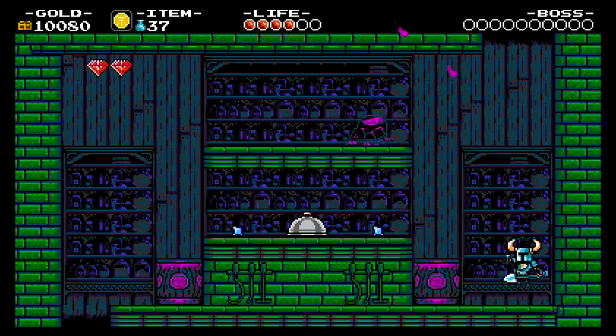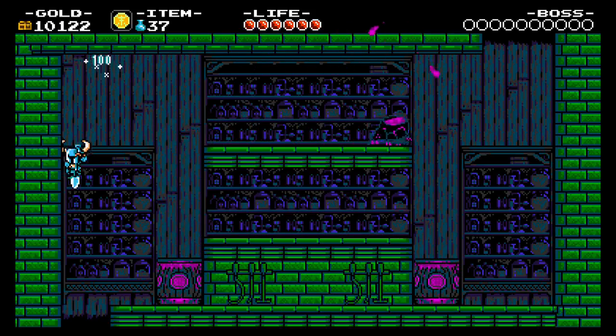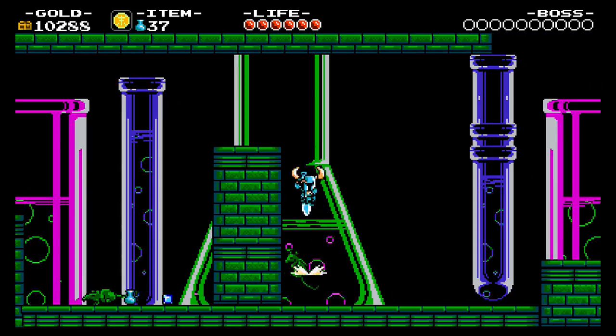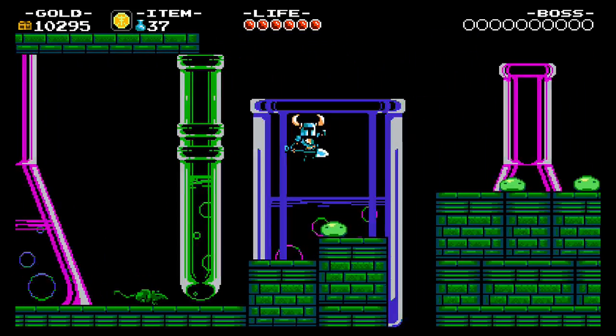We have these spider enemies that drop stuff on you. I want those diamonds. Another checkpoint. You can destroy that wall with the thorax. We've got the slimes from like the first level.